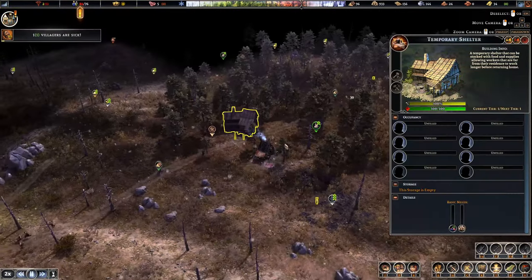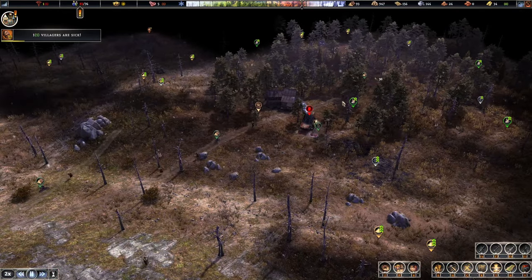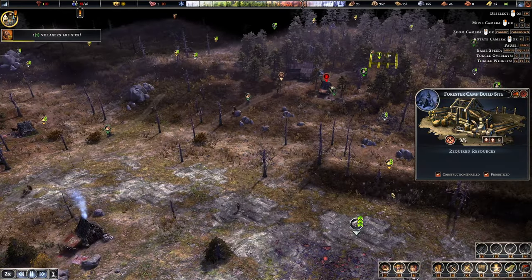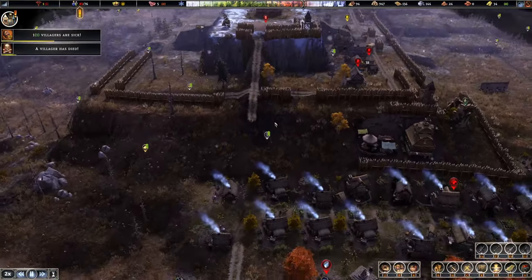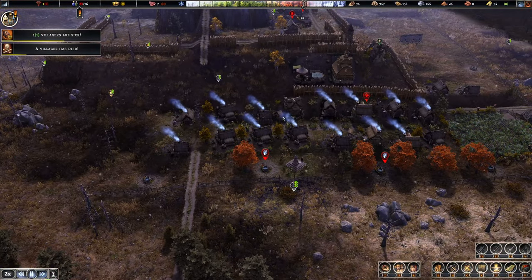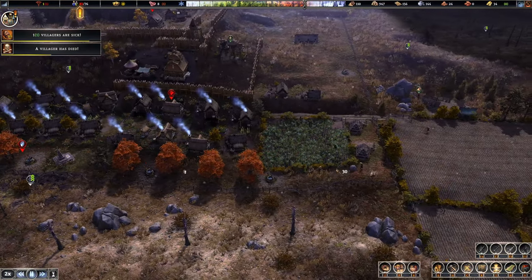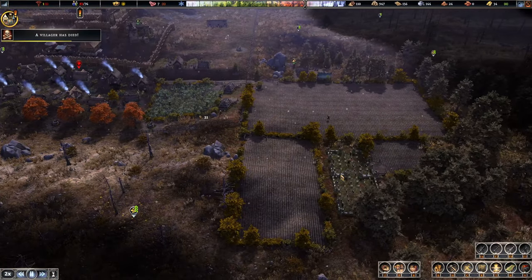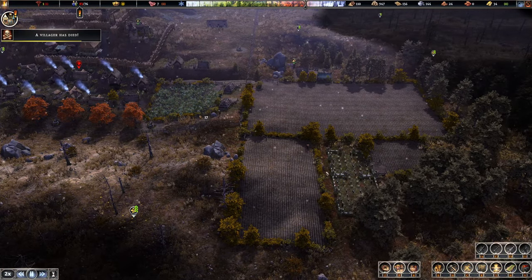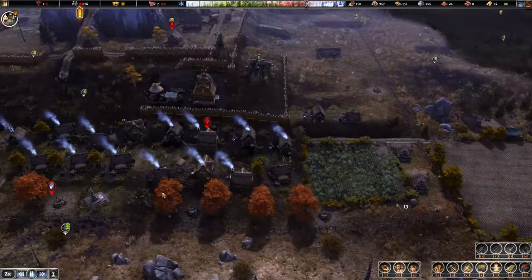Alright, camp shelter's up. Great. Eventually that will be back up - we need to prioritize this. The illnesses are really hurting. We do probably need to upgrade this market so we can get a healer's hut up. We'll keep getting the clovers going here. The graveyard's almost full again.